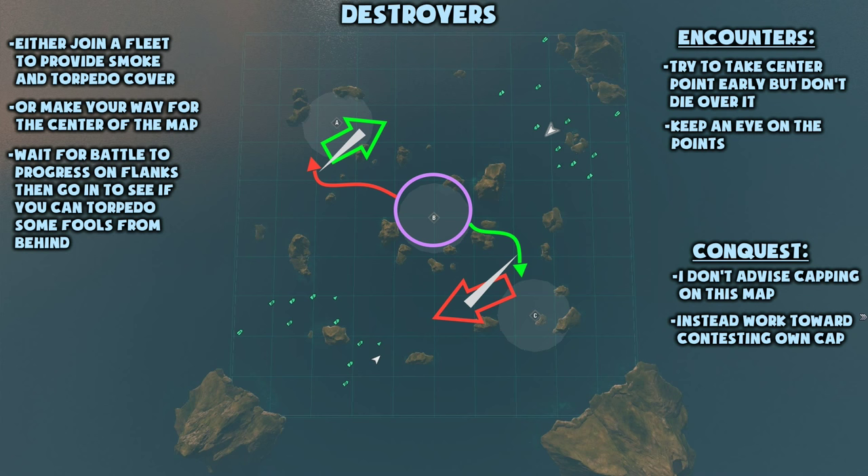If you're playing New Dawn on Encounter, try to take the center point early on, but don't get yourself killed over it — it's not worth it. Keep an eye on the points. This map is still relatively small, and the points don't too often decide the game, but it never hurts controlling two points anyway. Just don't spend too much of your energy on capping points.